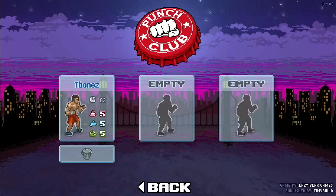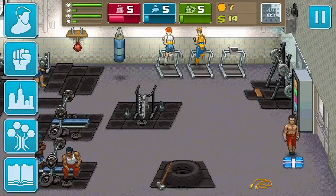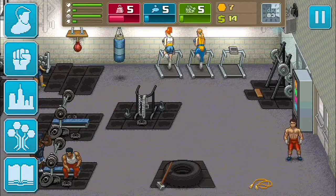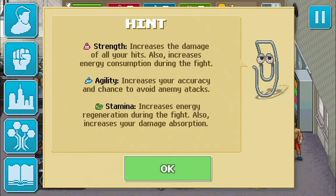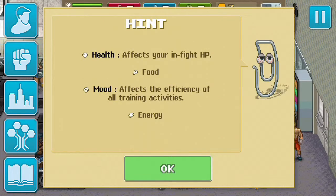Let's hit play. I'm going to my own save because I don't want to go through the story over and over again. This is the gym where you train your character. Here are your character's abilities: strength, agility, and stamina. Strength causes damage, agility increases your chance to avoid enemy attacks, and stamina increases energy regeneration.